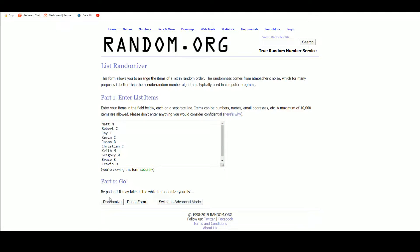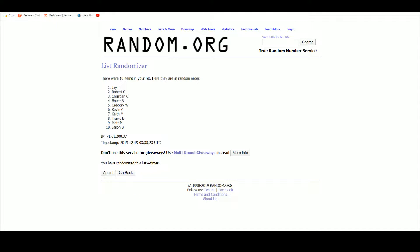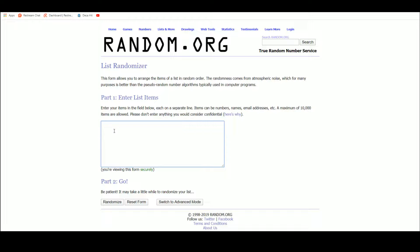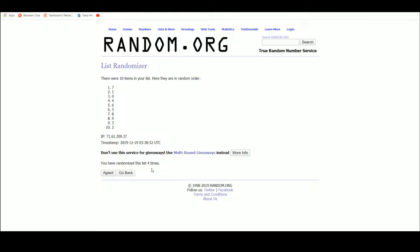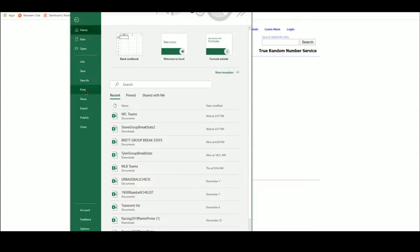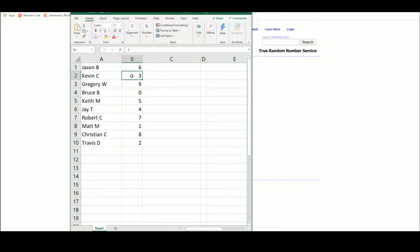All right, good luck. There's one, two, three, four, and five. Let's plug these in and get our serial numbers one through ten, five times. This number represents the number before the slash. Jason got six, Kevin three, Gregory nine, Bruce zero, Keith five, J four, Robert seven, Matt one, Christian eight, Travis two.